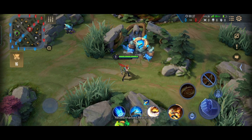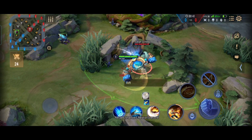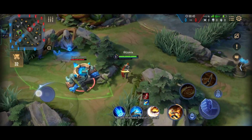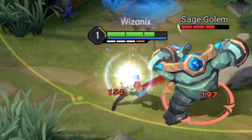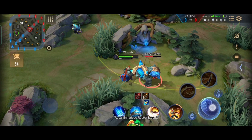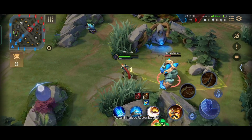When Murad uses his auto attacks on a creep, on a minion or on an enemy hero, he gains stacks and on the 4th stack he gains an additional 45 attack damage. As you can see here, Murad deals 198 damage to the sage golem and when he unlocks the 4th seal he deals 220 damage. This is a fairly simple passive when compared to most of the other heroes in the game.